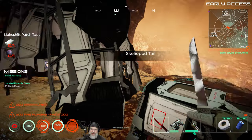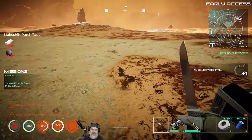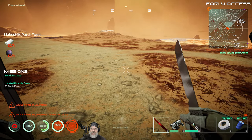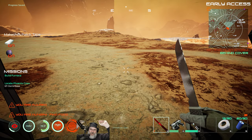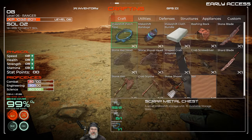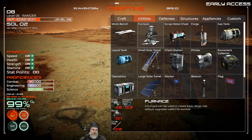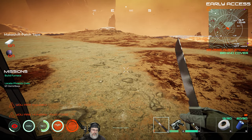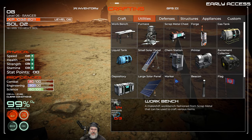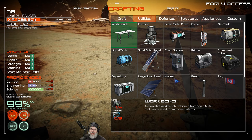We are protected from the dust storm — we would have been taking damage. Let's do a save point. Then we're going to have to wait out the storm and figure out our next move. The mission wants us to build a furnace, but I'm wondering if we should do a workbench first so we can make a new melee tool, since our knife is completely ruined.